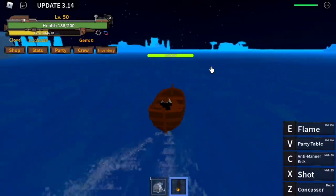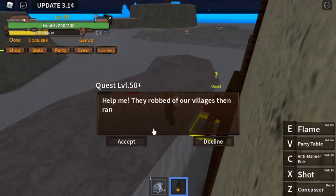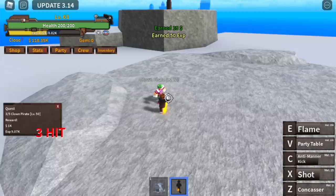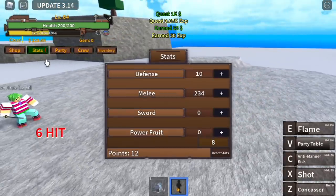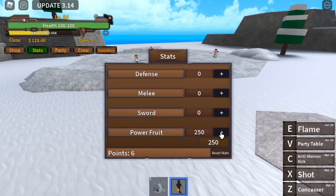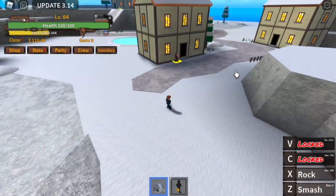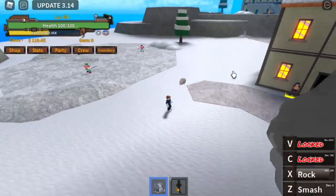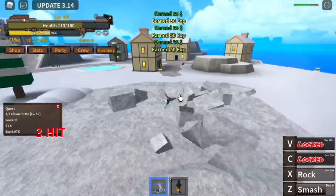Don't worry — we will be unlocking skills on this island. Start grinding with the clown pirates until you reach level 64. Once you reach level 64, check this out: the requirement is 250 stats on Blocks Boot. Use the stats reset code — thanks to the developers, 550K likes. Put 6 into defense, and there you go — 250 on the Blocks Boot will unlock Smash and the Rock skill.